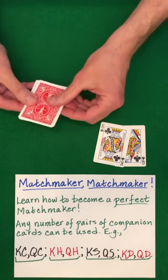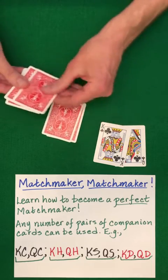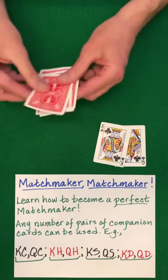Now perform another half under, down, under, down, under, down with random stacking.